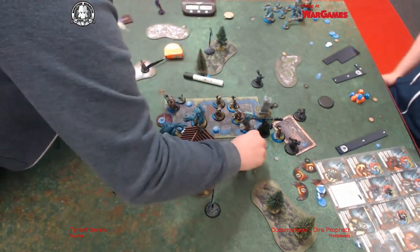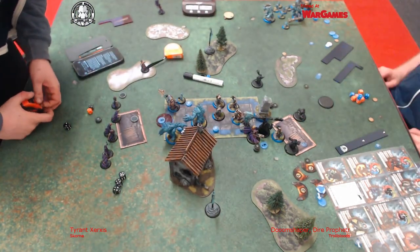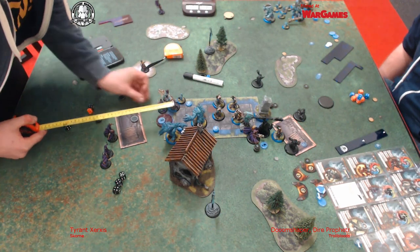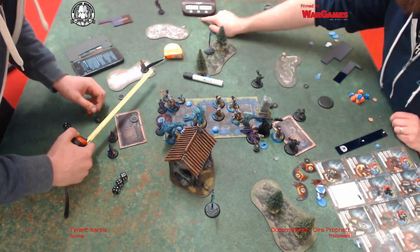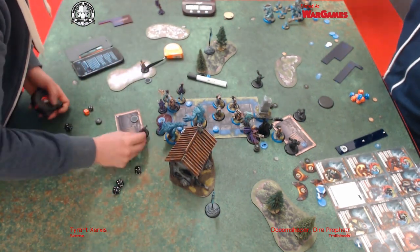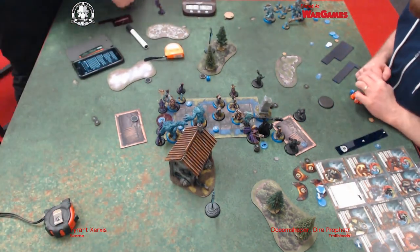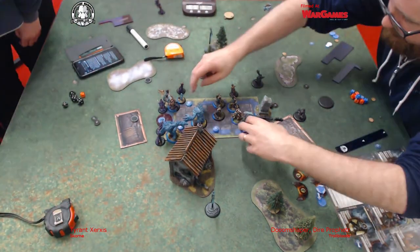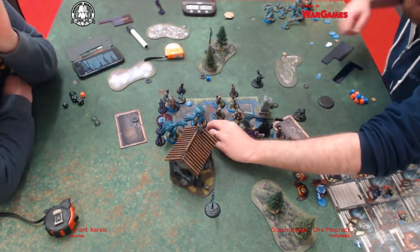I also probably should have sent the Beast Handlers in at this point - I just ran them in and didn't think to charge. The Earthborn has two damage points. In fact I should have healed D3 because I could have eaten the Bronzeback - I forgot. But even so he would have had maybe three or four boxes, so he probably could have killed him. I could have just anatomic precisioned him. But I just didn't think - a new move for me that I hopefully won't make again.